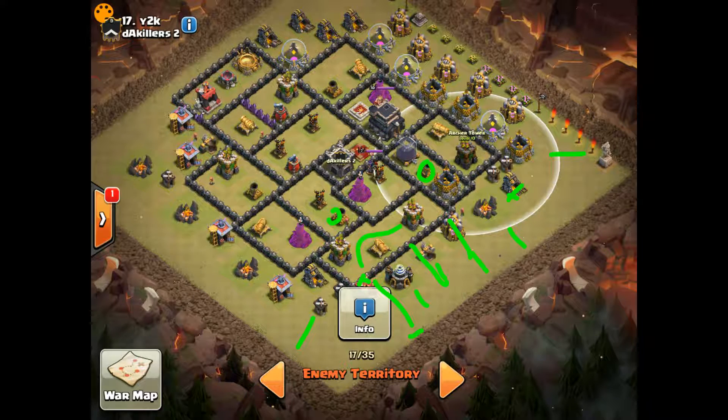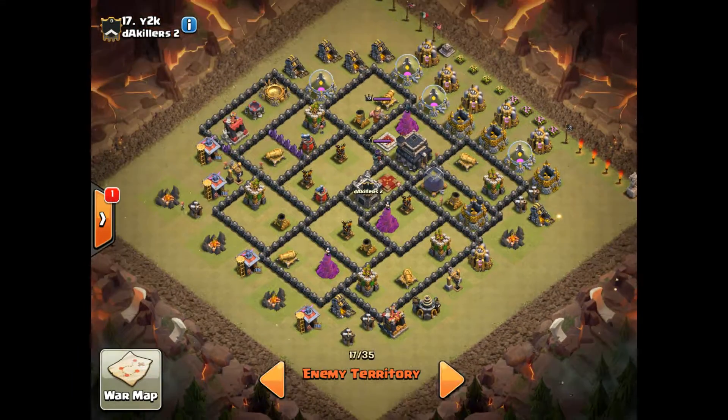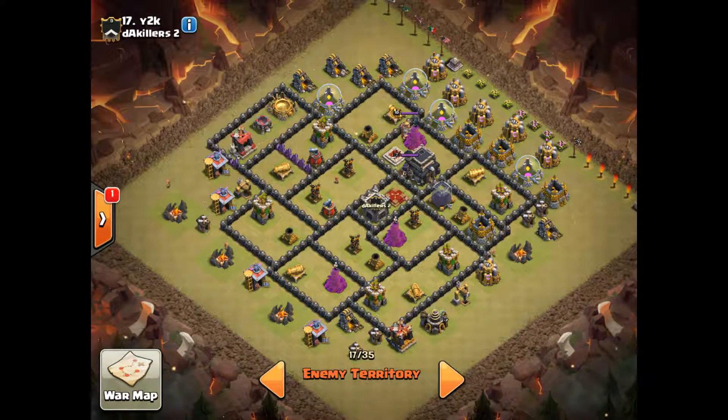You're going to drop a jump spell here to connect these two compartments. Your goal is to get at these two air defenses. Come in this way, and you can drop a jump spell right here on top of that cannon — that should connect all of these compartments. That will get you both sweepers and two air defenses with your kill squad. You can put a wizard as far out as this cannon's range will allow. Check the range — perfect. So put a wizard out as far as out here, wizard out here, and then just phantom like this.